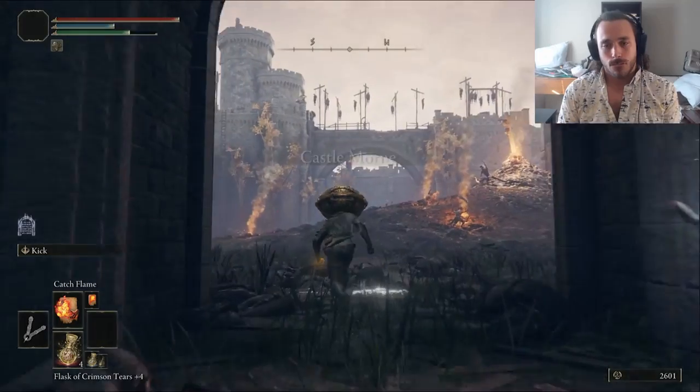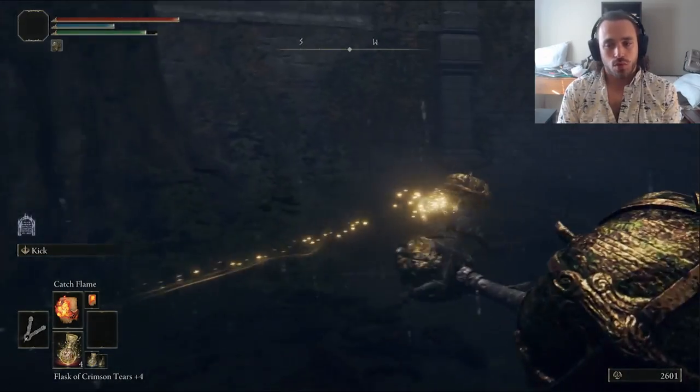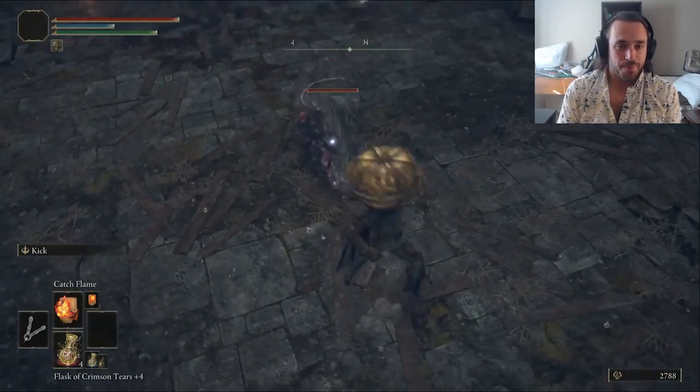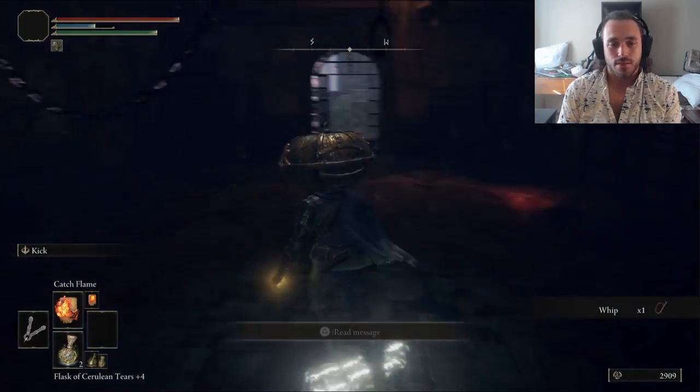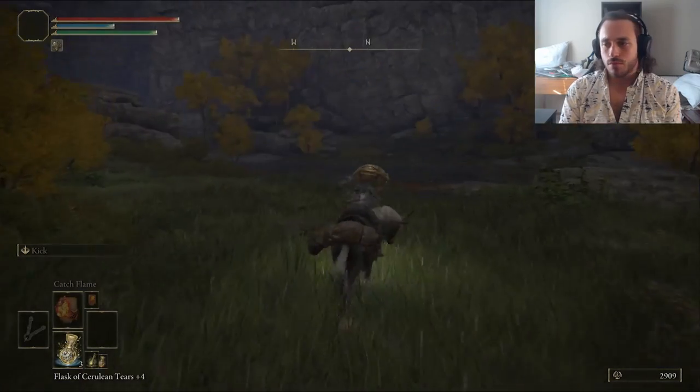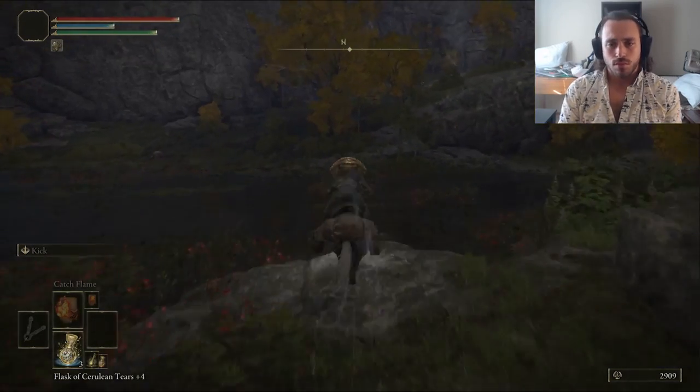Our Soul Robber is in Castle Morne. We passed another pumpkin head, climbed some ladders, and dropped down into a room full of rats. Didn't want to get ganked, so I baited them outside, then went back in for the whip. We'll be using it a lot more than we did with Wonder Woman. Now we have a Soul Robber — pair that with the Poison Weapon, so let's go get some real farming done.